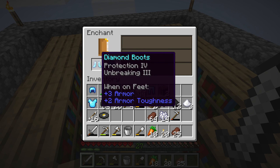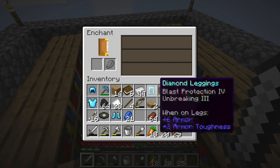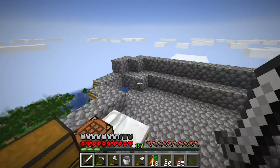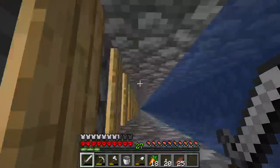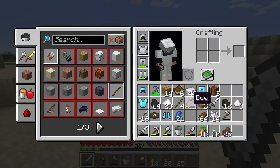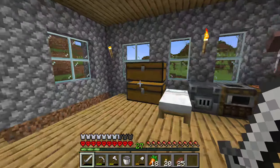I need feather falling but I'm happy with the protection four. I'm gonna have to somehow get feather falling. I think I'm happy with the result for now. I'm gonna modify it later, so should be fine. But it took a very long time — a very long time. Since I don't have mending I will not be using any of these just yet. I'm gonna have to merge this into fortune with another diamond pick later down the line.